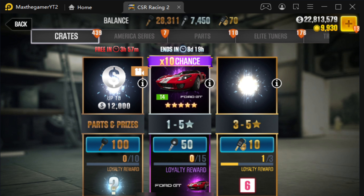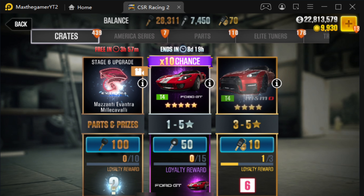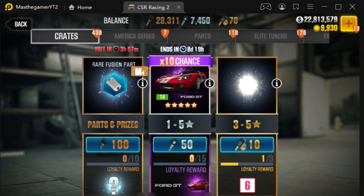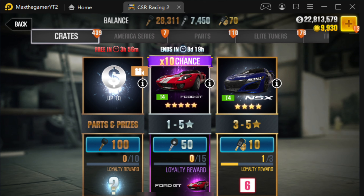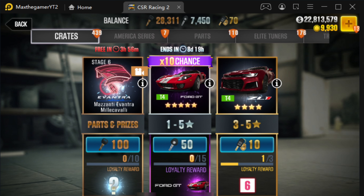Hey, this is Max. Welcome back to another CSR2 video. I am here looking at the Time 10 chance for the Ford GT. I realized this account actually didn't have one. I must have missed it when it was a gold key car. There was actually a legendary cup and evolution cup for this car some time ago, and at that time I didn't have enough gold keys to get through and get the car. So now we're going to get this car with silver keys, which is great because it's a good car.